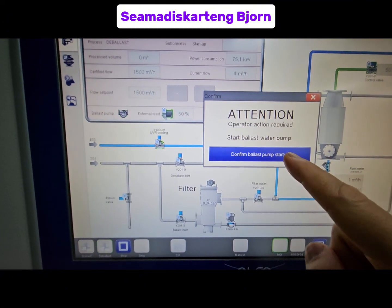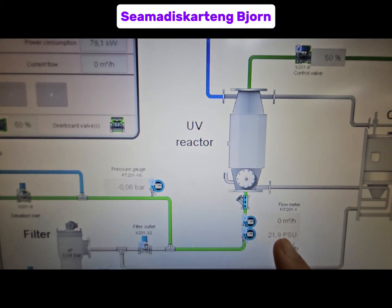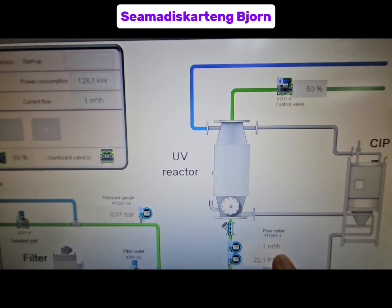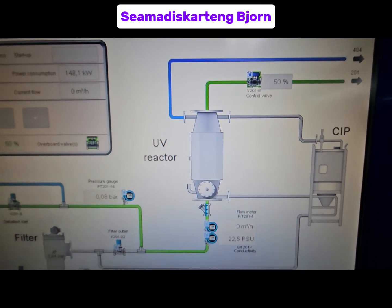After you start the ballast pump, click 'Confirm ballast pump started,' and then monitor your flow meter. From zero, it will increase. Your control valve will also open fully to 100%.